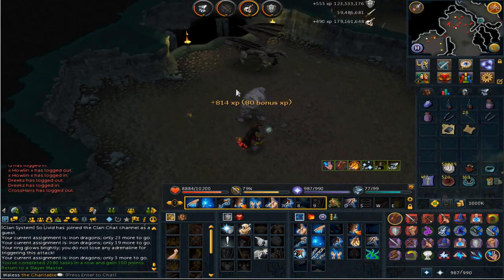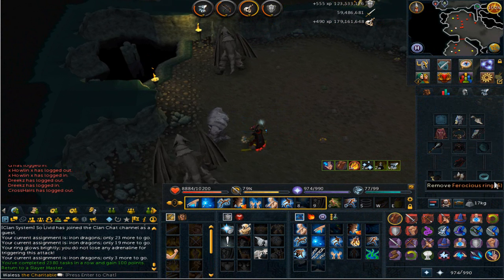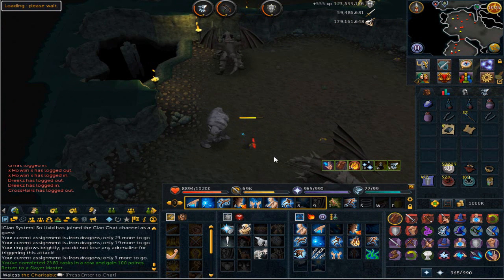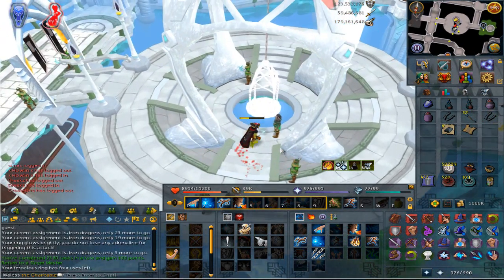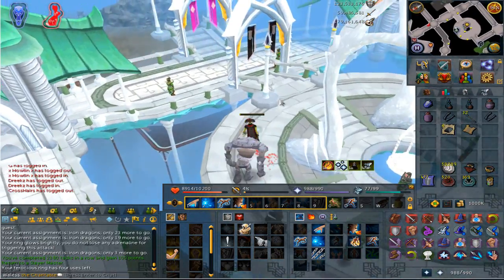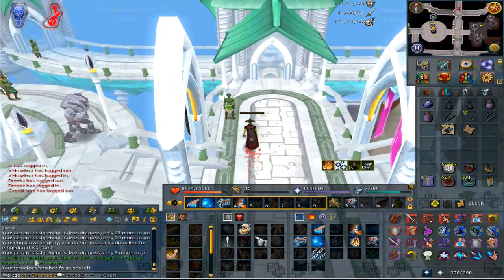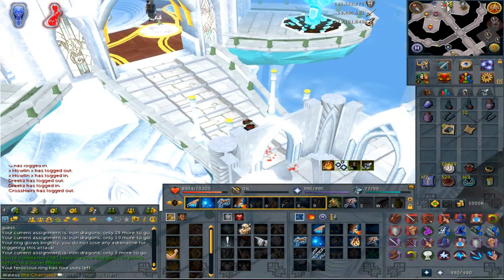That is the iron dragon task done. We got ourselves one ferocious ring which is pretty good, better than none, as well as a hard clue scroll. Back to Morvran - won't even bother price checking the loot, it's pretty standard. I only did that task to try and get some more ferocious rings. We get greater demons - that is going to be an awesome task. That was task number 2380 and we gained 100 points.